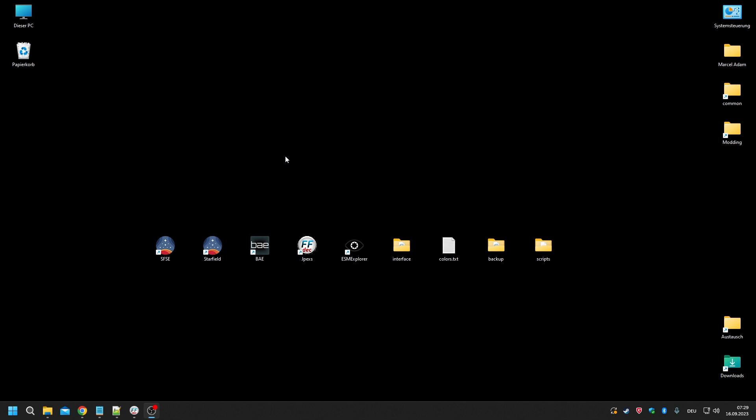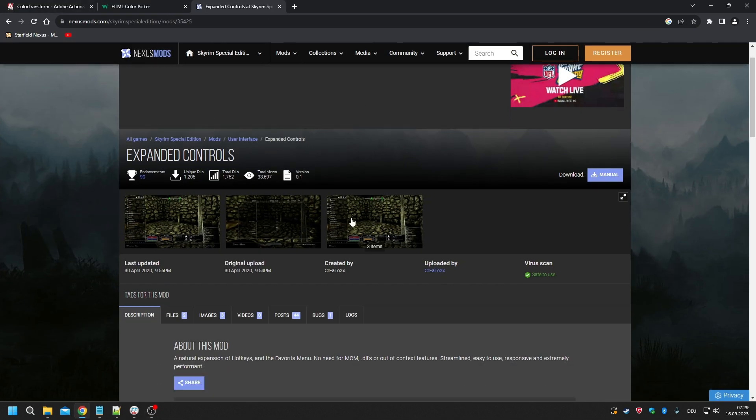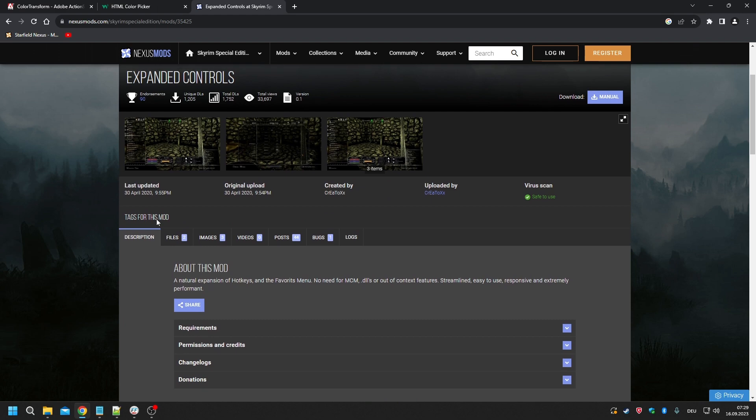Good morning, welcome to episode four of our creating mods tutorial for Starfield. My name is the creator, and I am a modder on the Starfield Nexus, but I also create mods for other games including Special Edition. Today in this episode we're going to delve into scripting in JPEXS, and what I want to achieve is adding inventory and carry weight information to our scanner HUD.